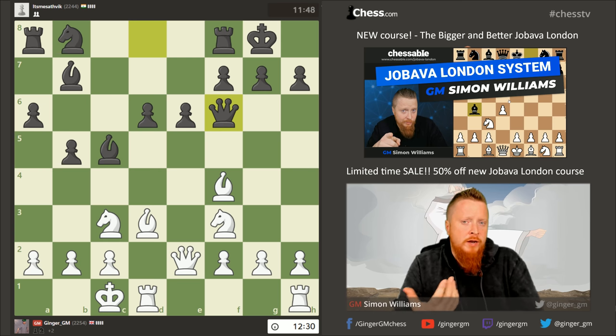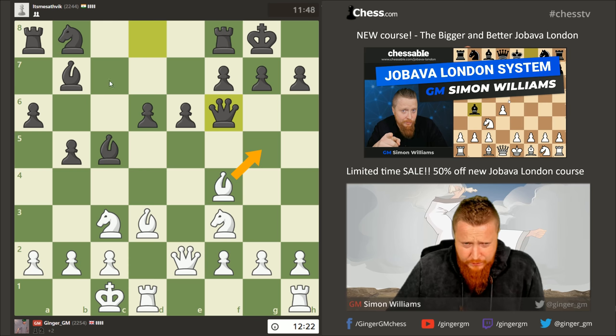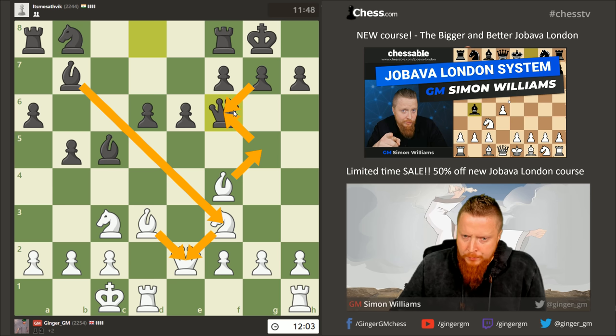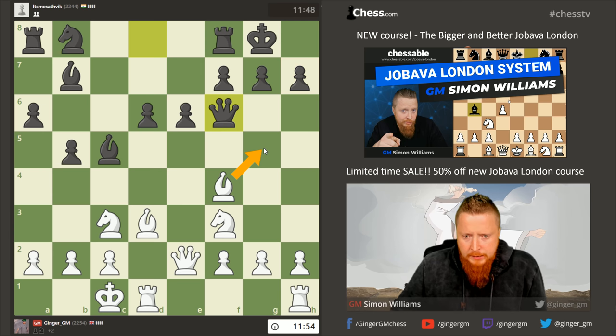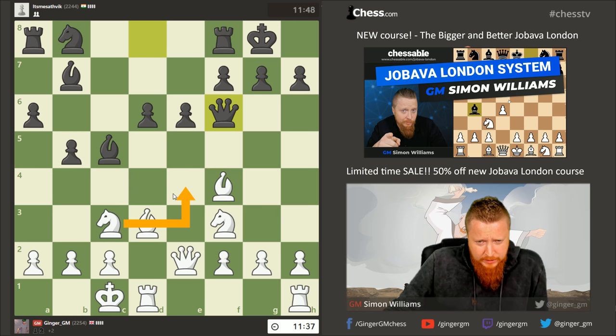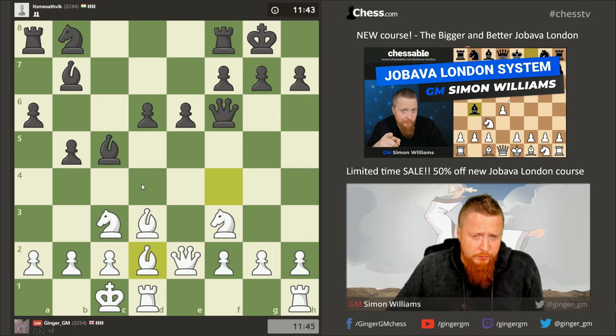My bishop is attacked and I've got to be a little bit careful. If bishop g5, for example, bishop takes f3 is annoying — do I have any tactics there? Queen takes, he takes with check, bishop g5, bishop takes, bishop takes, bishop takes, and then he'll be a pawn up — so that's not working. Moving the bishop seems simplest. He's got this weird bishop a3 idea, but maybe I should go bishop d2 to defend and then play knight e4 next. That's the safest when you're a piece up.